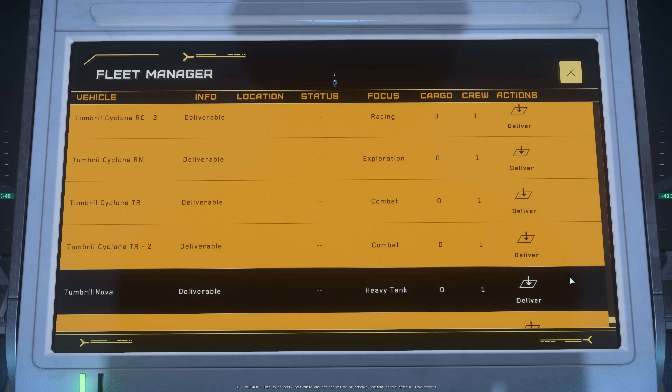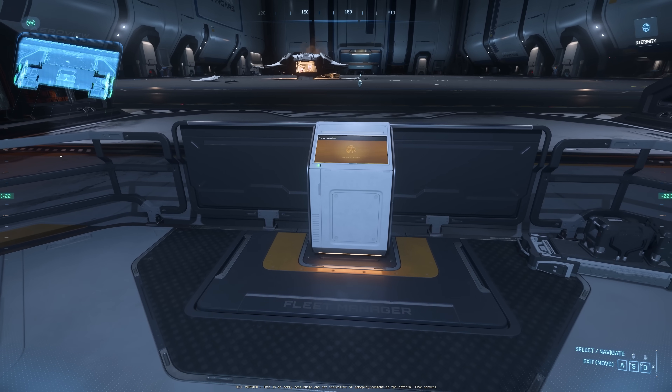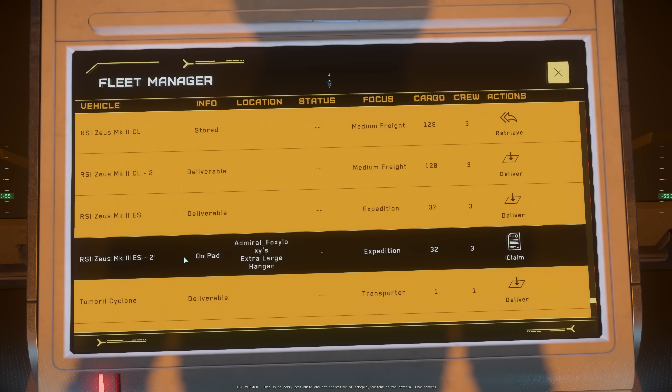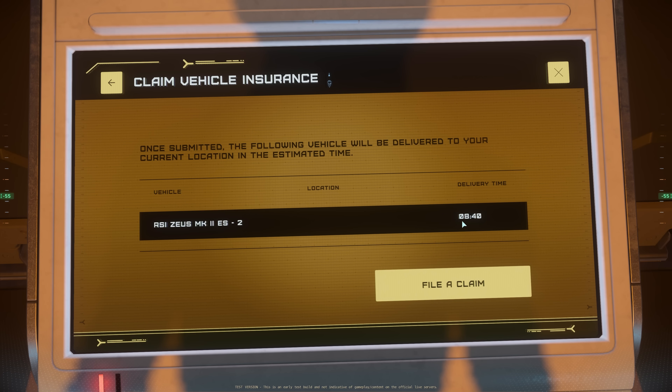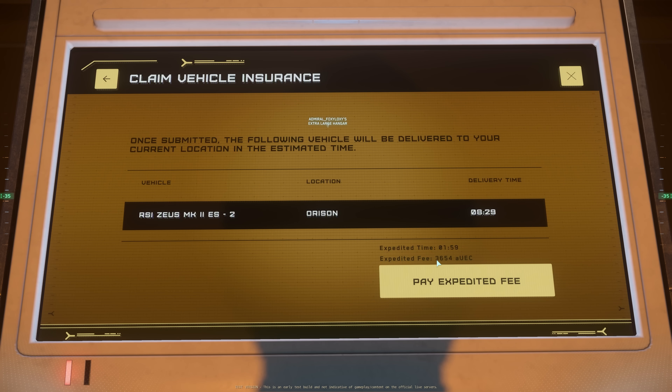Let's check the insurance price and timer for the Zeus. Now that's better. The claim time for the Zeus ES is 8 minutes 40 seconds. For the Zeus CL I believe it'll be around the same. The expedited timer is 2 minutes 10 seconds. Let's see how much to expedite — less than 4,000 AUEC. This is in line with the Spirit C1, so this is good.